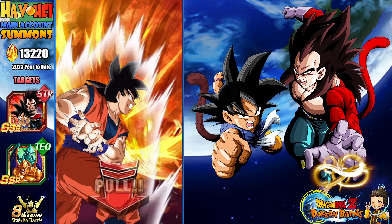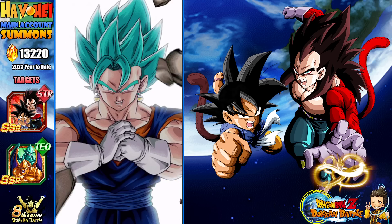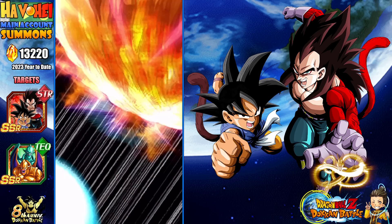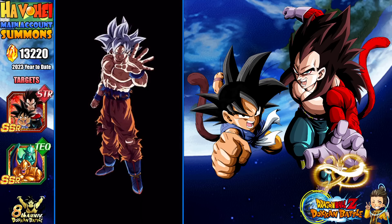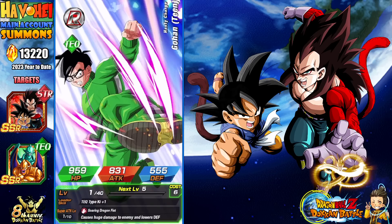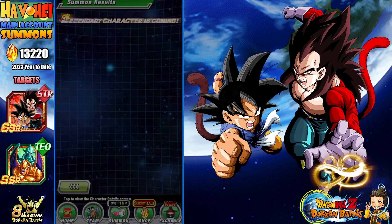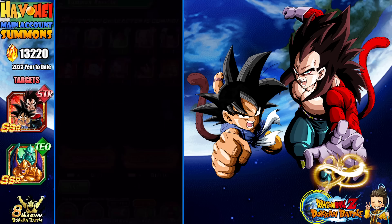This is a guaranteed fusion. I was hoping for a Zeno on top, but at least it's one of the guaranteed LRs — one of the seven LRs on this banner. If I got the six-year anniversary Vegeta, I'm going to get the Goku as well, I guess. It's a pair. He's Rainbow. I was like, are Goku and Raccoon Rainbow? They're going to have to be by now.